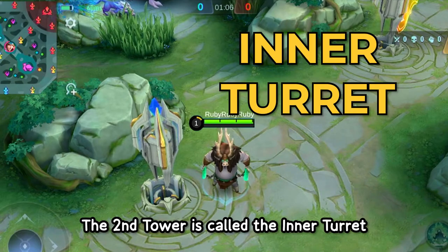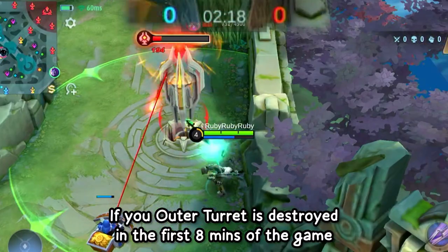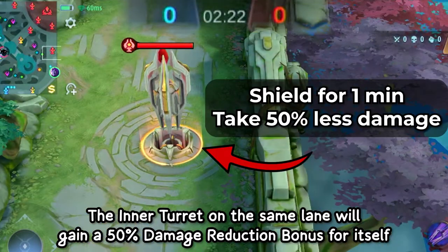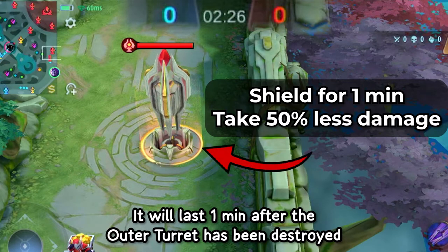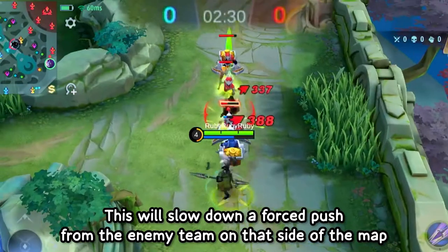The second tower is called the Inner Turret. If your Outer Turret is destroyed in the first 8 minutes of the game, the Inner Turret on the same lane will gain a 50% damage reduction bonus for itself, lasting 1 minute after the Outer Turret has been destroyed. This will help to slow down a force push from the enemy team on that side of the map.